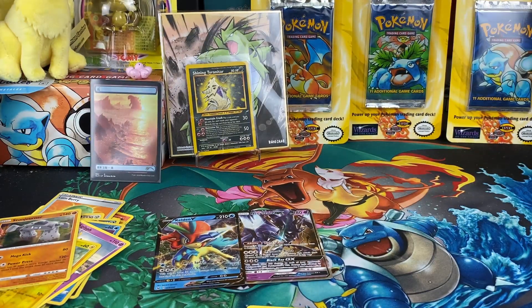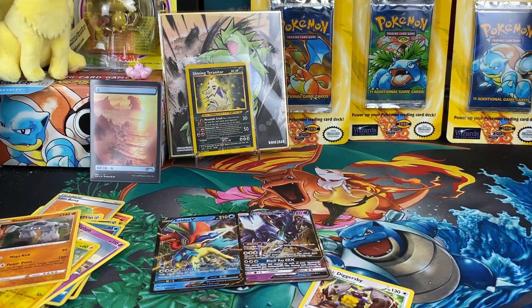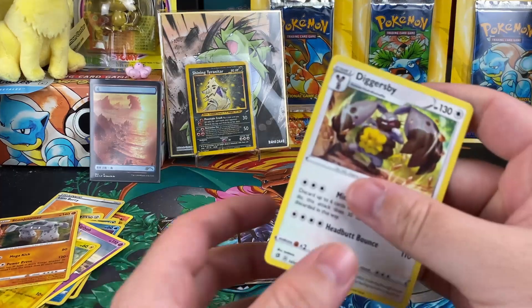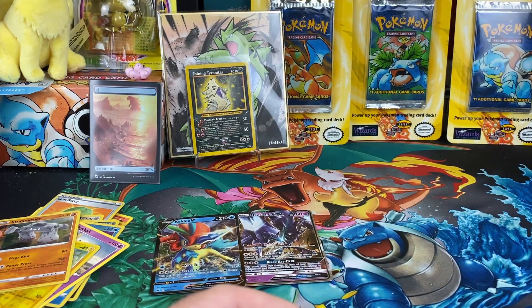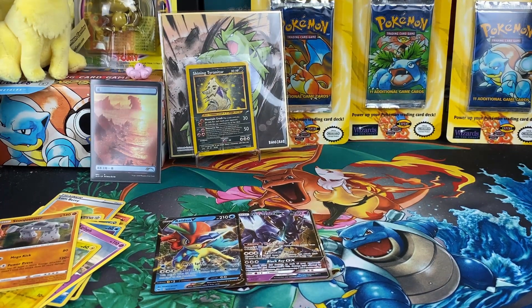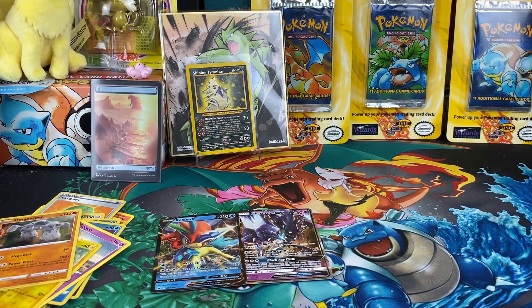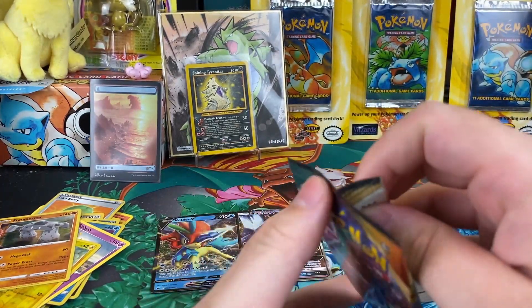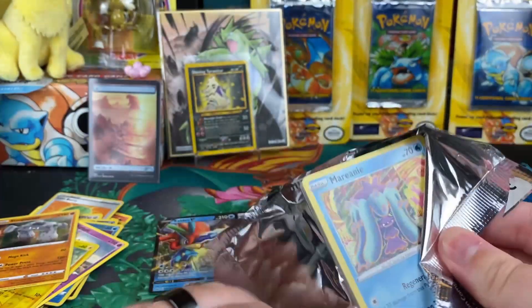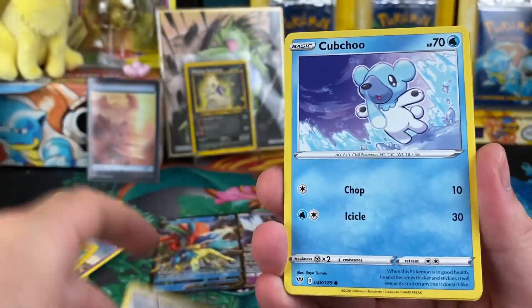All the packs in those tins are done. We need a sacrifice — Diggersby, sorry my dude. We got 10 Darkness Ablaze packs. We could always use another Charizard VMAX, we could definitely use that. But we'll take anything at this point, especially if it's something we don't have.